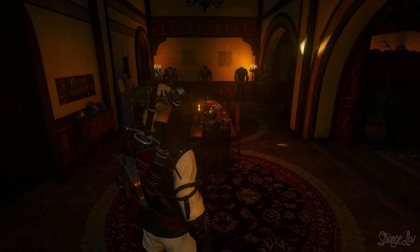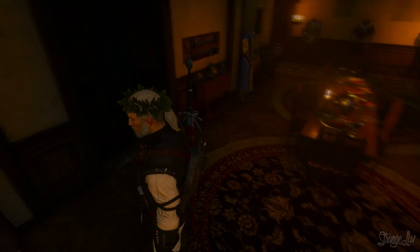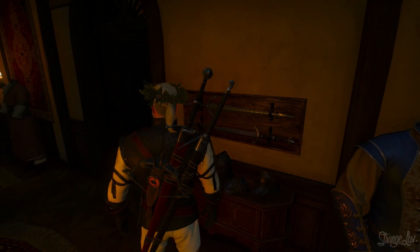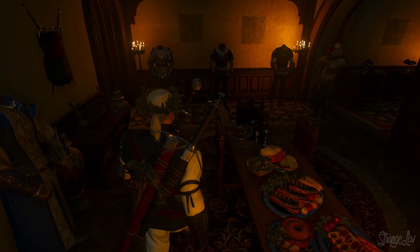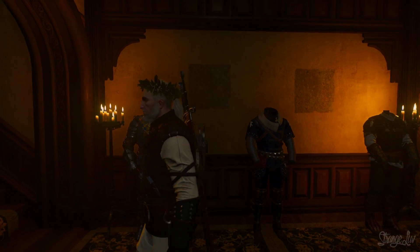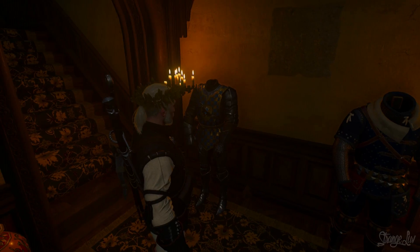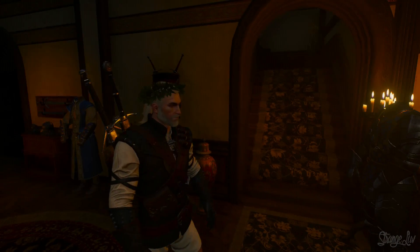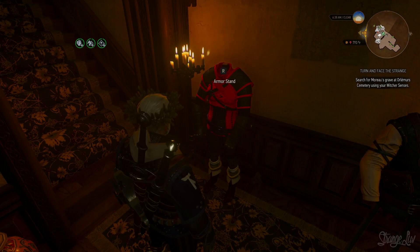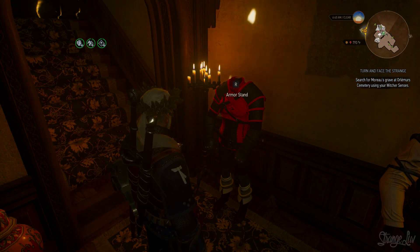As you enter the main house of Corvo Bianco, you're greeted by a dining table right in front of the main entrance. I've got a few armor stands here — these are part of the armor stand upgrade and weapon rack upgrade. I put a couple of weapons on this side: Winter's Blade and Hjalmar's Sword. On the back side are the armor stands from the armor stand upgrade, and these little blank spots on the wall are for hanging paintings, but I haven't accumulated very many yet. I've got my cat school gear and some griffin armor. When you put the viper gear on one of the stands, it's bugged right now and turns the viper gear a bright red color — it doesn't look terrible, but it is bugged, so just keep that in mind.